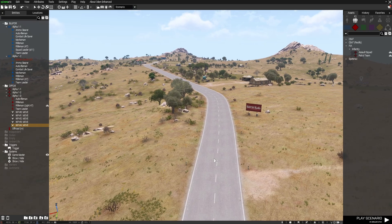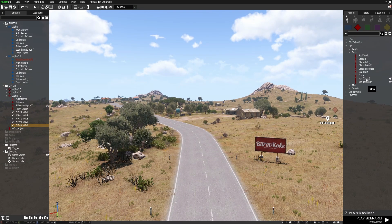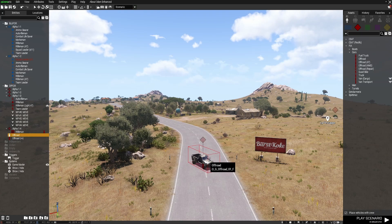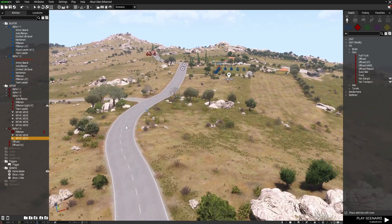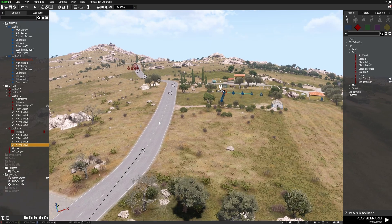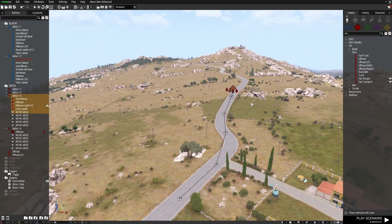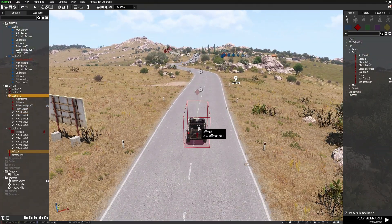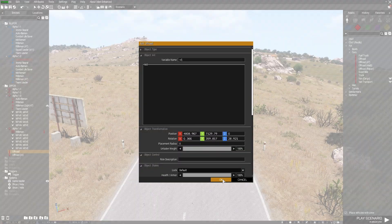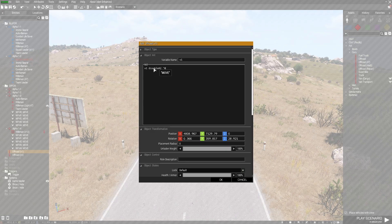We also need a vehicle. Let's go back and select an off-road, face him this way, and give the vehicle some move waypoints. So the whole plan is to have these guys knocked out, which will then enable this vehicle here to move. I'm going to open up the vehicle's properties and give it a variable name — I'll call it V1. And I'm going to put in the init field: V1 disableAI "MOVE".